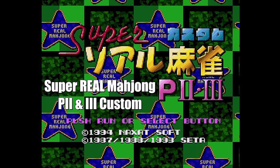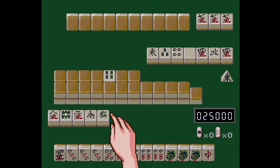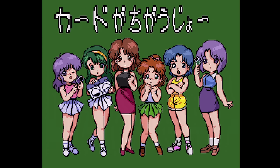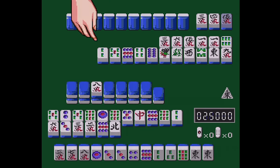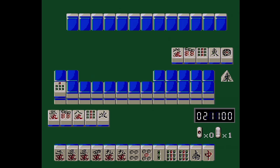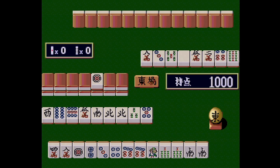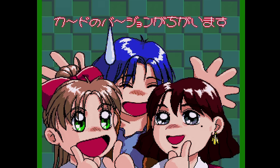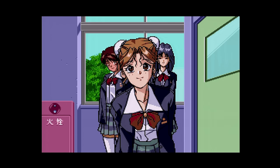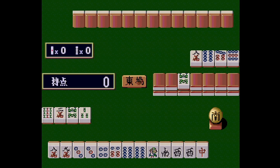It's Super Real Mahjong P2 and 3 Custom from Naxxat. Apparently it's impossible to have too many Mahjong games. Do the girls take off their clothes if they lose? What do you think? The arcade card is optional and I can't tell the difference between having one and not having one. Also, this game is not even slightly real, much less super real. And here's Super Real Mahjong P5 Custom — it's Mahjong! The arcade card is optional, and once again there seems to be no difference at all, not even loading times. Okay, thank God, we're finally done with Mahjong games for this episode.